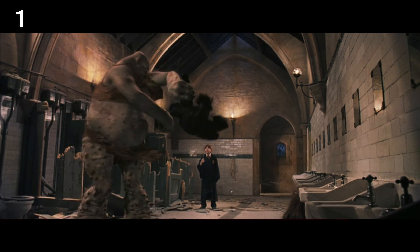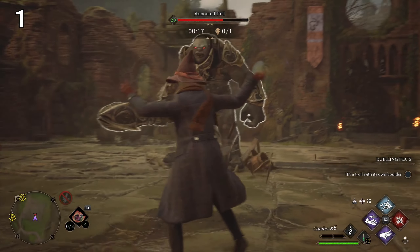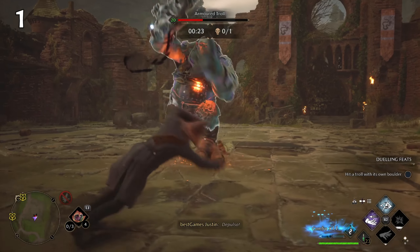One move we have in Harry Potter and the Sorcerer's Stone is when Ron uses Wingardium Leviosa to hit the troll with his own club. This signature move is also seen in Hogwarts Legacy when you use ancient magic against a troll — it does a similar thing and hits the troll with his own club.